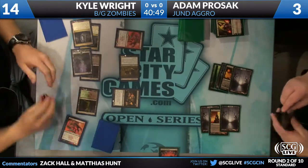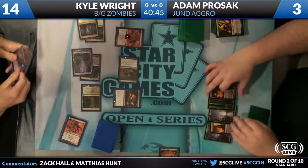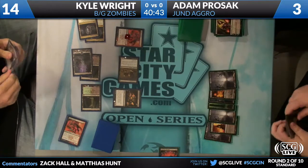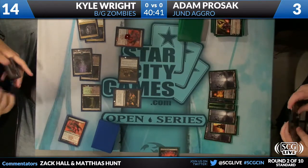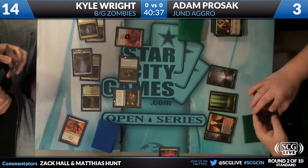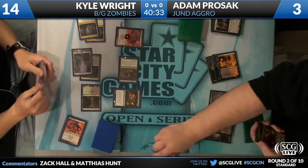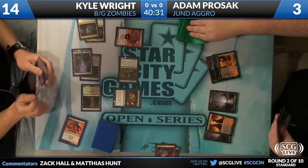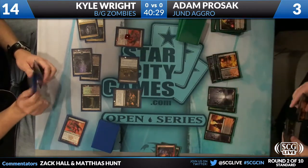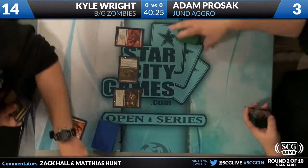Overgrown Tomb untapped, dropping Adam to three. Three life — not a great place to be against a Zombie deck. And Desecration Demon and Rakdos Cackler come down. There are actually no legitimate sweepers in Adam's deck — he needs a Thragtusk now. In a flashback Faithless Looting — he has two Veilborn Ghouls in hand as easy fodder. And he will scoop it up. Black-Green Zombies gets the first game.